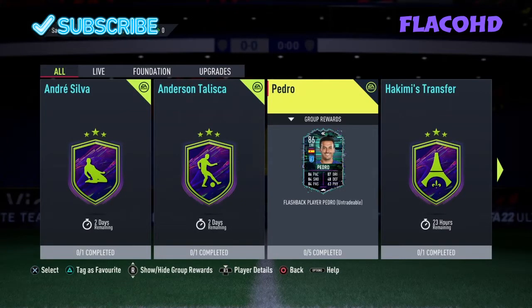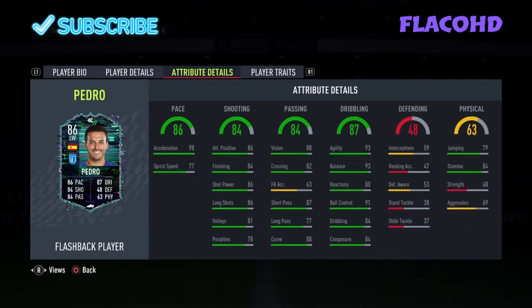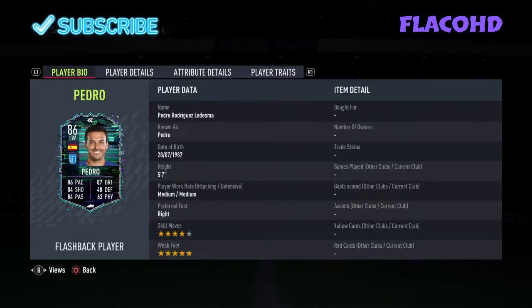Today I'm going to show you guys how to do the Pedro Flashback SBC, and it is the first flashback of FIFA 22. It does have an incredible card — 4 star skills, 5 star weak foot. Look at the stats. It would be an amazing card to have at the start of FIFA as well.